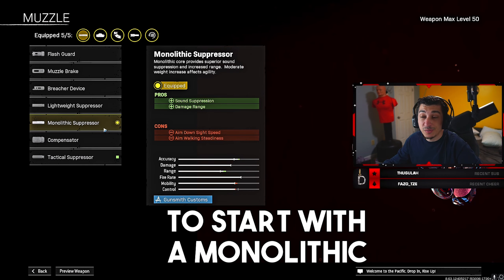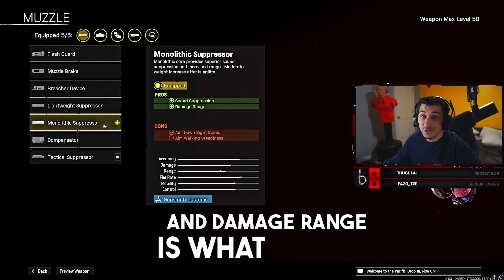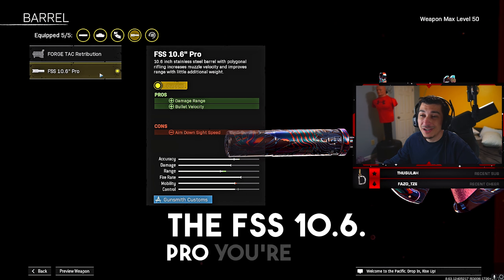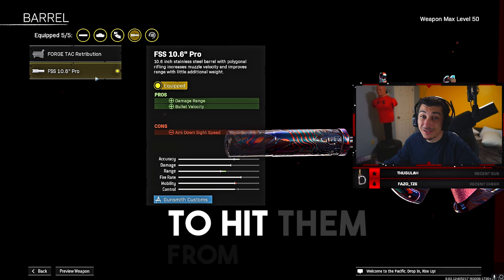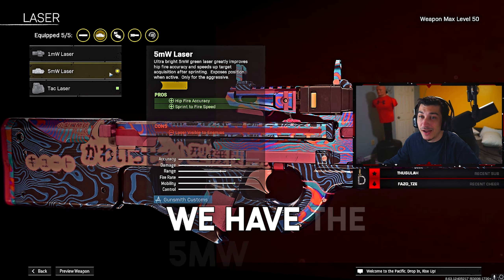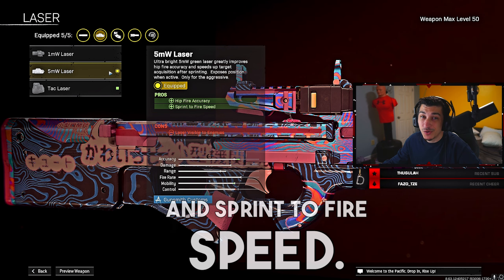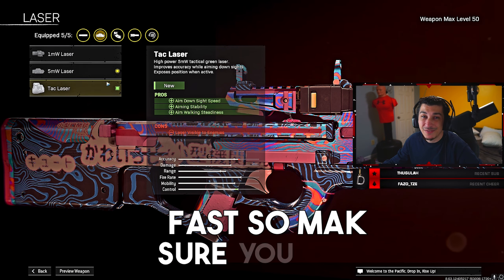First, you want to start with the Monolithic Suppressor. The sound suppression and damage range is what you're going to need for this gun. The FSS 10.6 Pro — you're going to need this for damage range and bullet velocity; you're going to want to be able to hit them from distance. Next, we have the 5MW Laser. This thing is going to give you hip fire accuracy and sprint-to-fire speed. You want to move fast, so make sure you have this on.